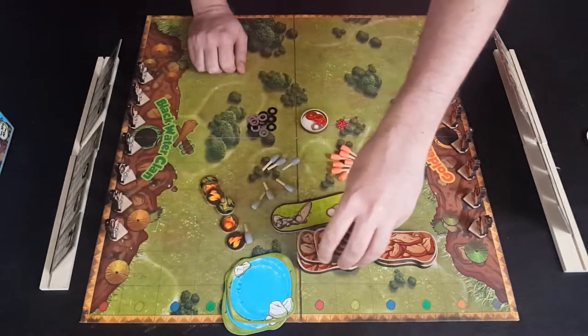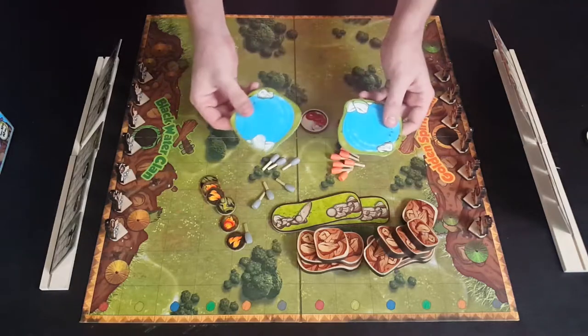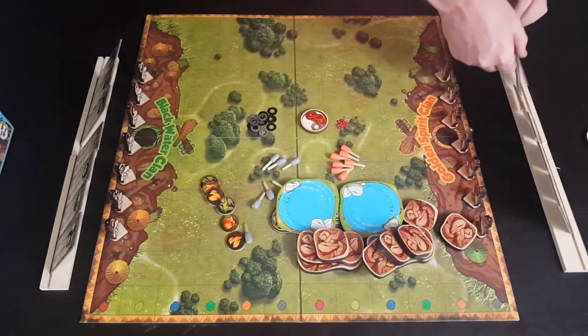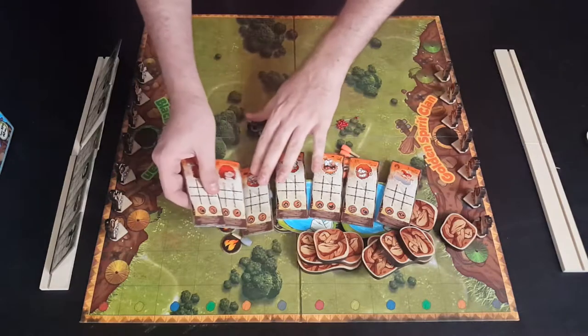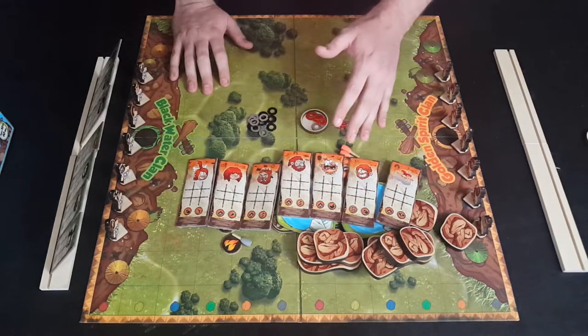You also have smaller bunkers — specifically the water area, which you can climb over if you have ladders. To do that, you'll use your characters. These are the character cards you'll be getting in the game — seven for each different clan. In a two-player game, one player gets seven and the other gets seven as well.